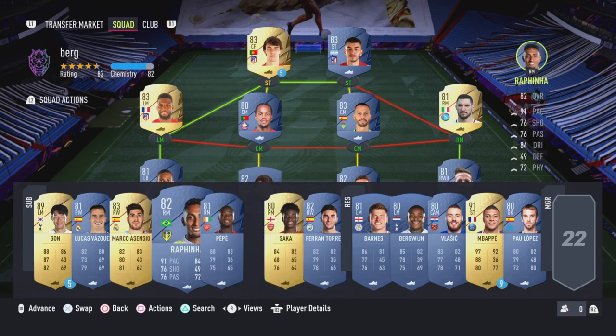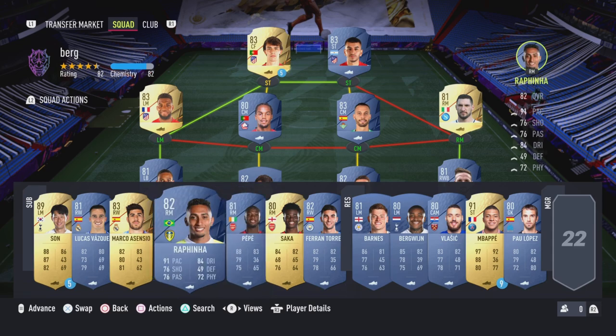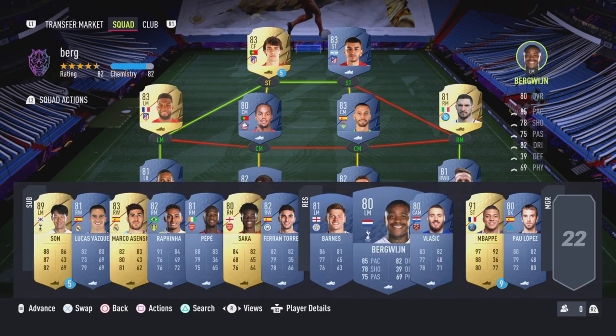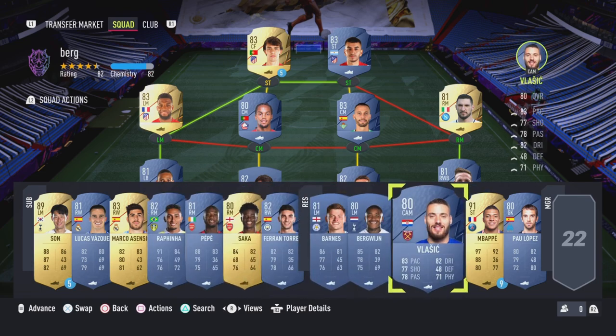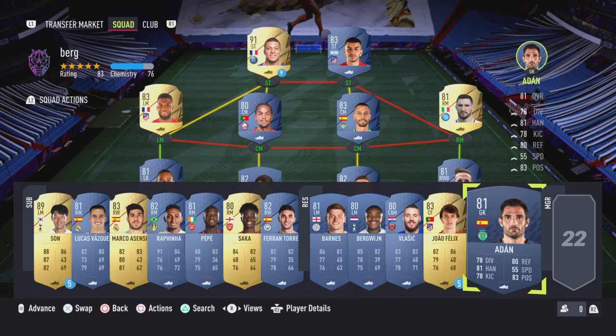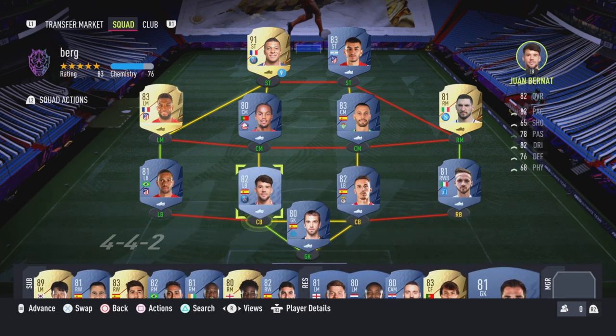The bench doesn't need to include these players — keep that in mind. All players on the bench are just replacements. If you want to go with a Premier League theme you definitely can. There are a lot of right mids, right wingers, left mids, and one CAM. For the goalkeeper, you can swap between Pau López and Adán depending on who gives you five chemistry in your center-back positions.